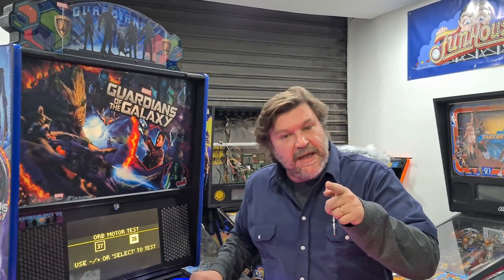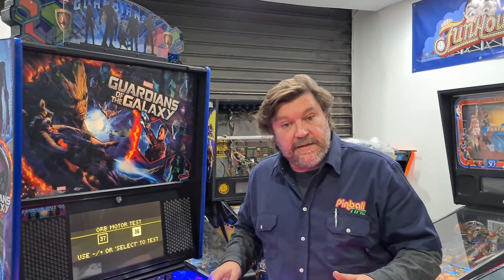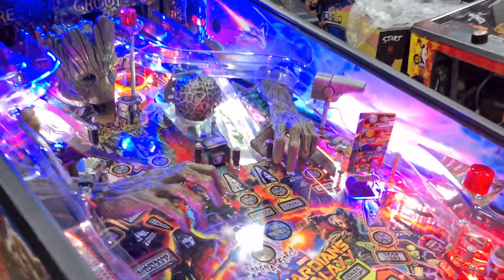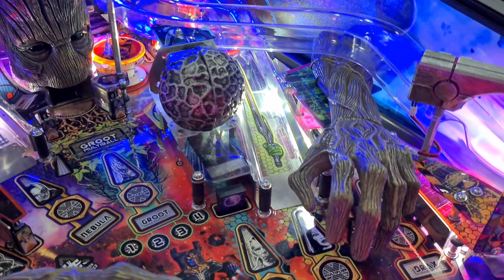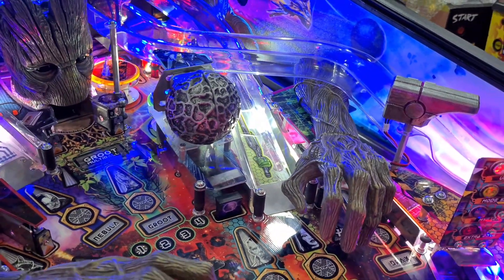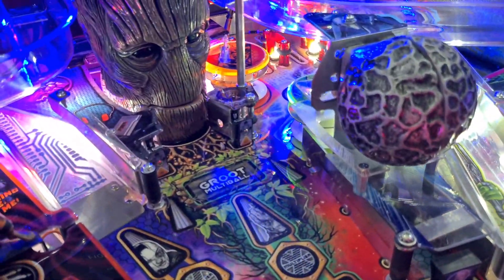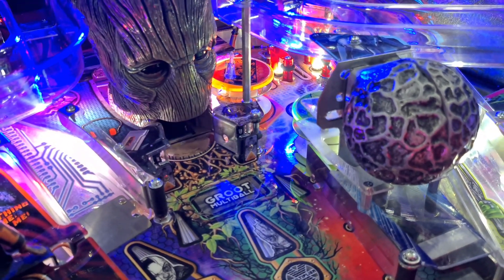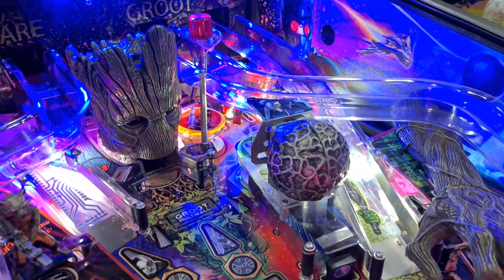Antes do gameplay, vou mostrar o funcionamento de alguns toys da máquina. Aqui no Orb, na esfera — olha só que bacana. Durante o jogo, além de abrir e fechar, ela tem uma iluminação. Outra coisa é a boca do Groot — vocês vão ver em funcionamento ele engolindo e depois cuspindo as bolas. Tem uma coisa bem legal aqui, vamos chegar lá rapidinho.